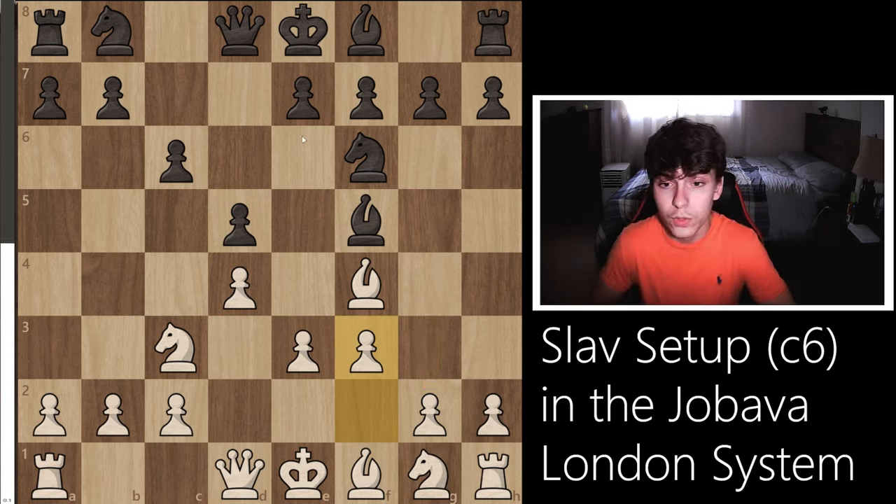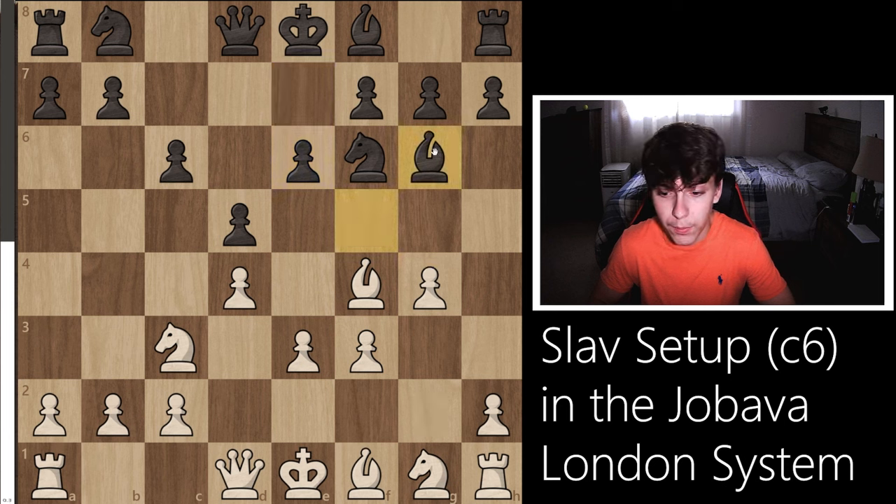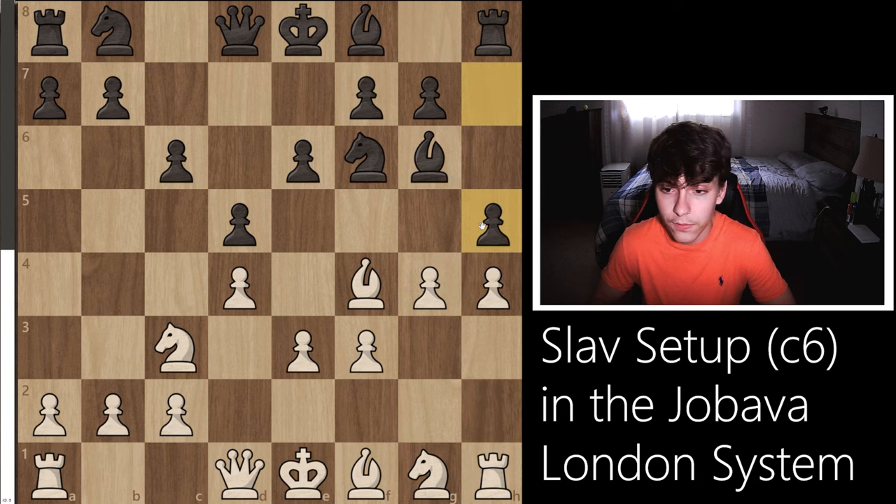After f3, your opponent has two moves: e6 and h6. They literally fully transpose into each other, so there's no point in studying both. After e6, you're going to play g4, setting this bishop back to g6, and then h4. Here your opponent can play h6 or h5. If your opponent plays h5, you have to play g5 - this is the best move by far because it kicks this knight out. If you were to trade this pawn, you're just going to lose any sort of initiative and break apart your pawn structure.